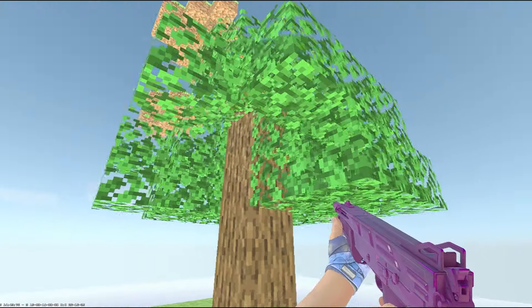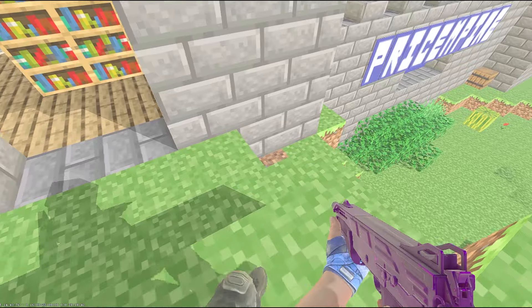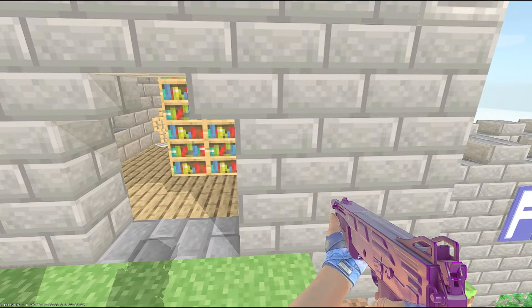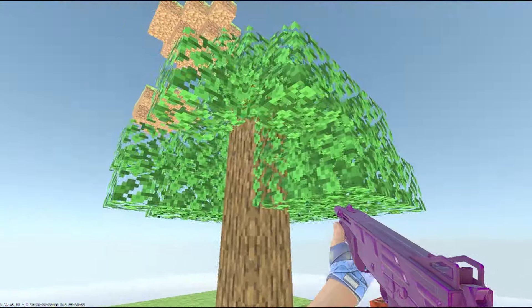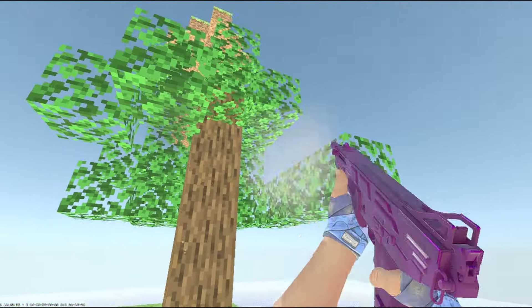Every single block on the map is completely destructible, and different blocks have different strengths. If we shoot the grass we can see that it explodes right away with one bullet, but if we shoot the stone it takes multiple bullets to actually blow it up — 3 with the Mag-7. And if we shoot the leaves, you can see that with one bullet we can take multiple leaves away.